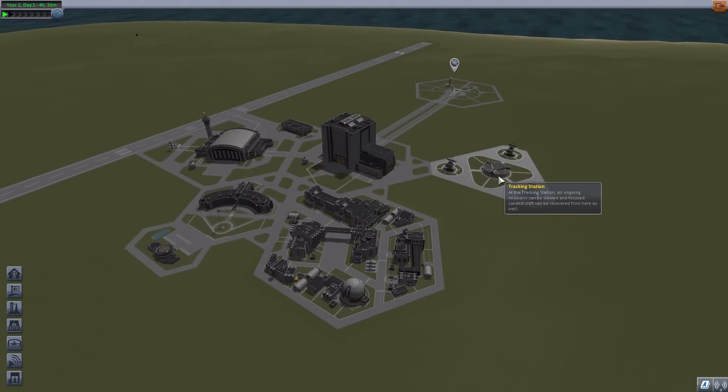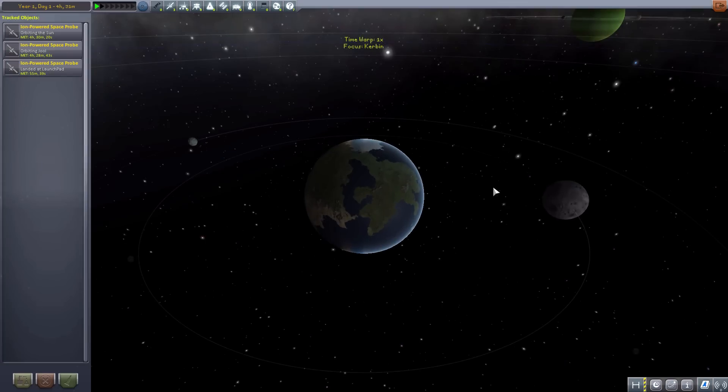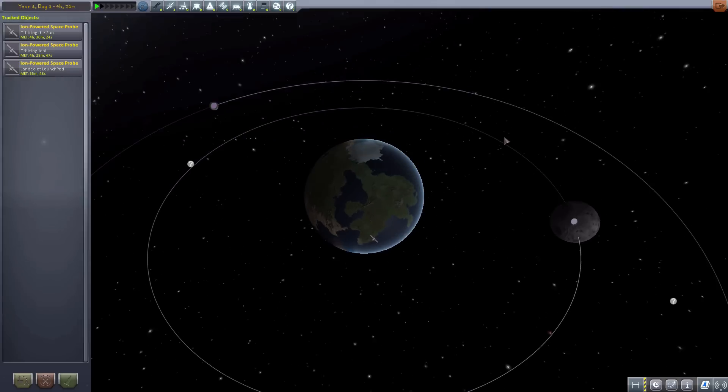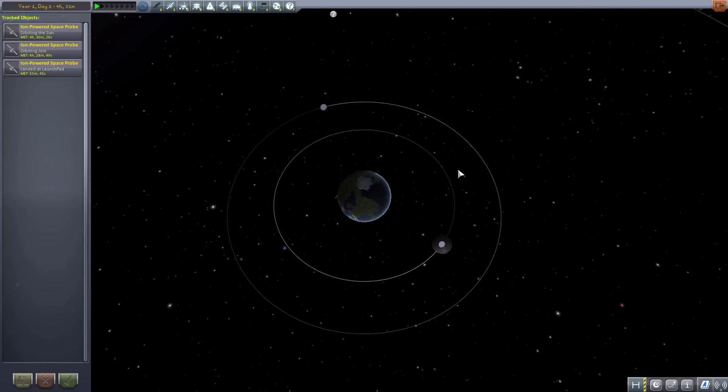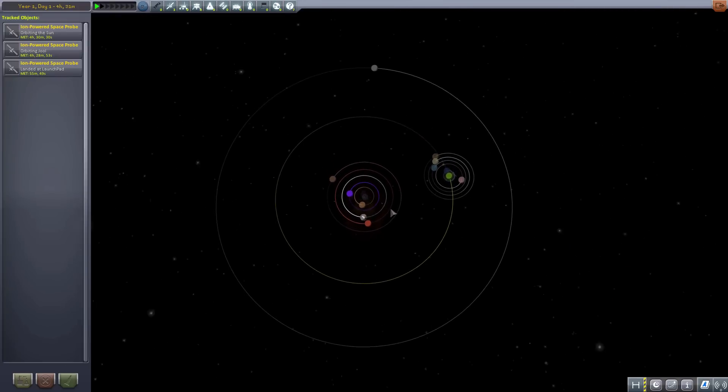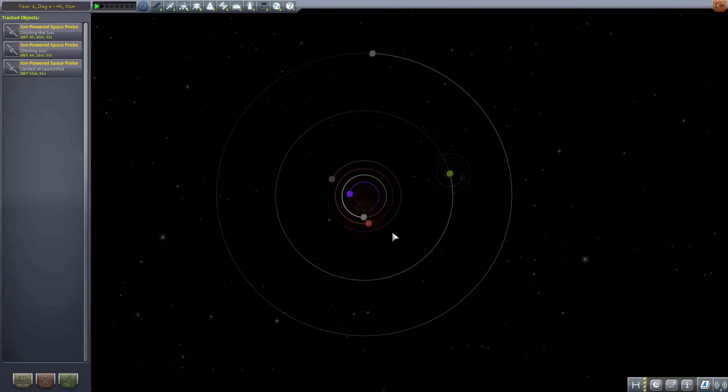Let's head right into the tracking station and check out how all this rearranges the planets. Let's zoom straight out to see the basic layout of our system - Kerbin in the center, and everything revolving around us.